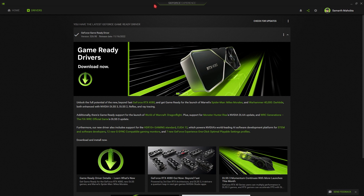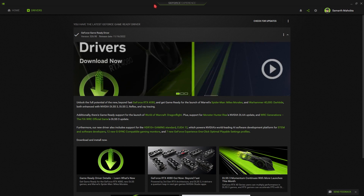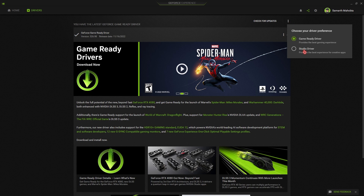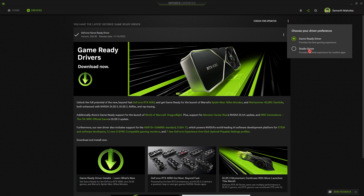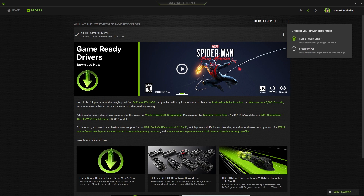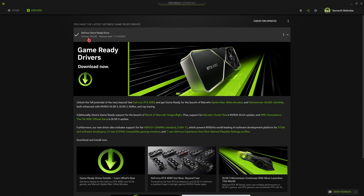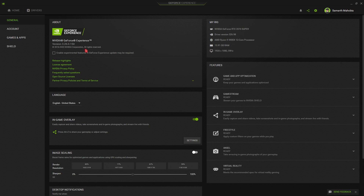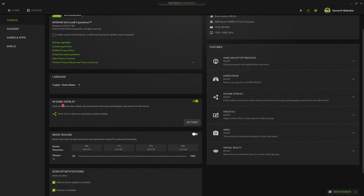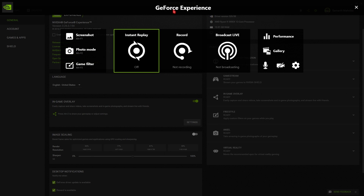If you use your computer for editing purposes, click the three dots and choose Studio Drivers, which give you the best drivers for editing, graphics, and non-gaming apps. But if you're a gamer, I highly recommend getting the GeForce Game Ready Drivers. Also, go into the Settings section and find the In-Game Overlay — I highly recommend turning this on. Press Alt+Z to open the GeForce Experience overlay.